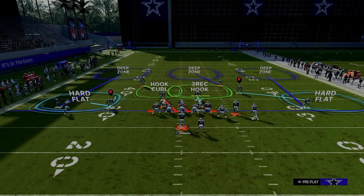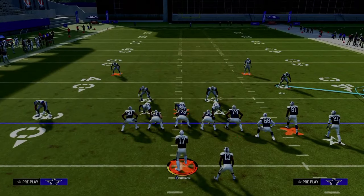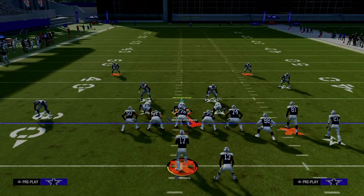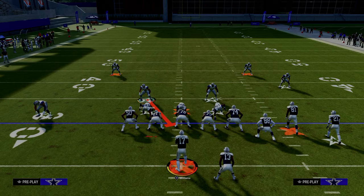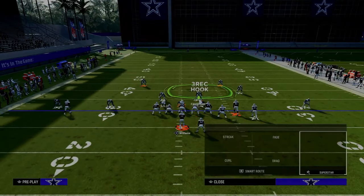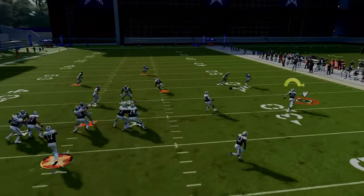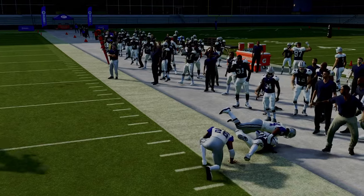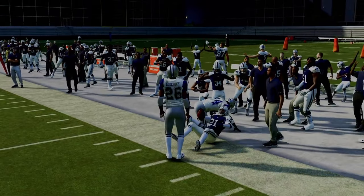Durham really counters this play well, because what I might want to do is shade up and put this guy in a cloud flat, right? That cloud flat does do a decent job of defending the corner route. But the problem is if they go to Durham, they can just throw this quick flat to the outside receiver. It's a really, really difficult offense to stop — they also have the threat of the RPO in this formation.